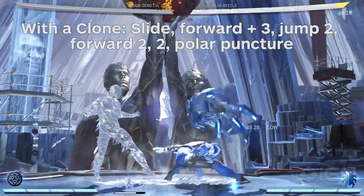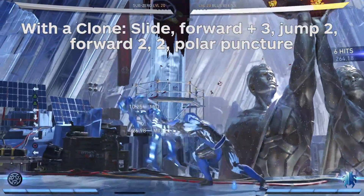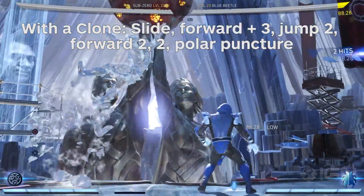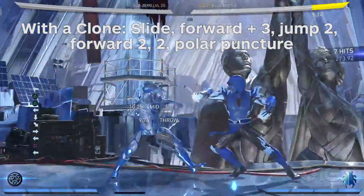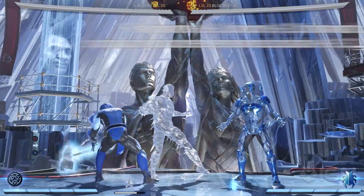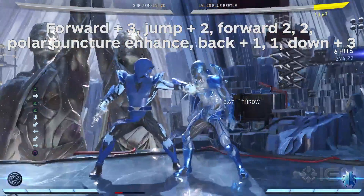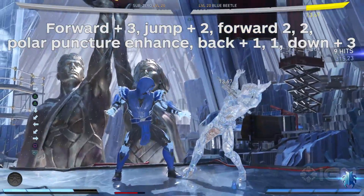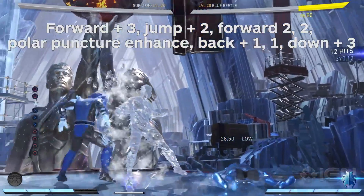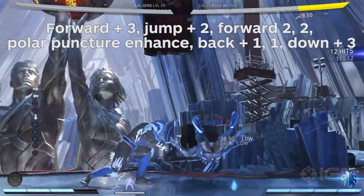With a clone up: slide, forward three, jump two, forward two, two, Polar Puncture. Enhance, back one, one, down three. You can end this combo with something like a back two three slide, but I personally like ending it this way because you can continue pressuring with the clone.